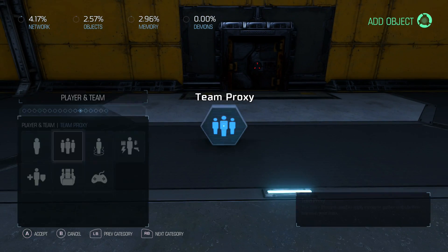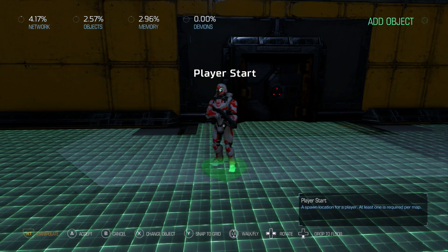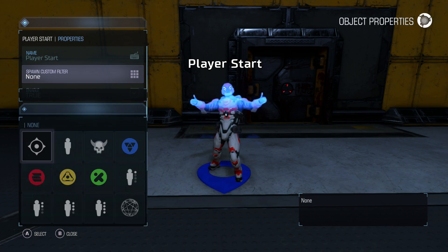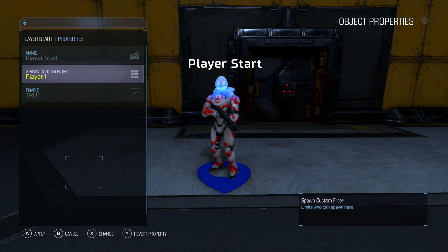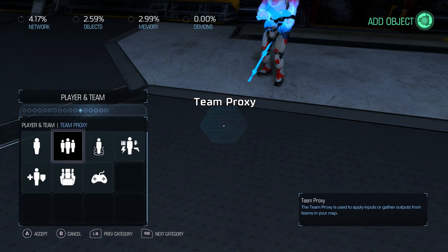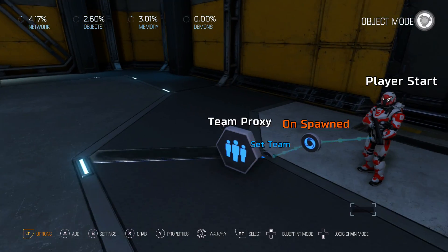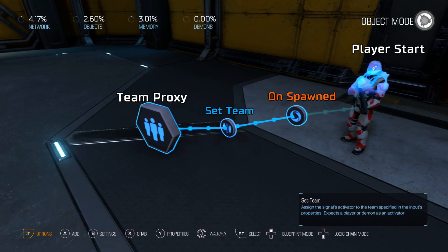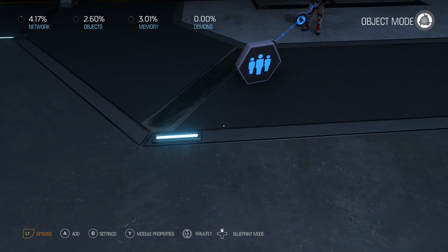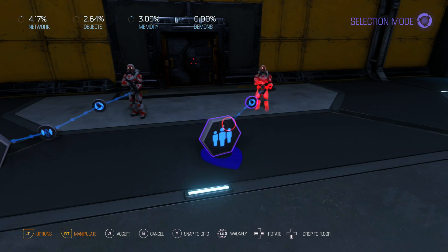Step one: let's look at how to assign our players to a team. We'll put our player down and make this guy player one. When player one spawns in, we're going to select team proxy and pick set team. Then on the set team node we're going to put team two — just to be confusing, we're going to make player one on team two and player two on team one.